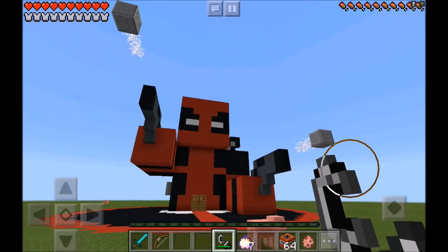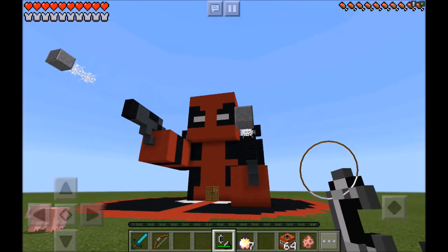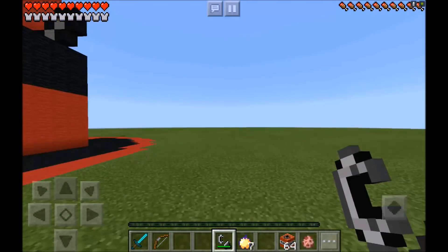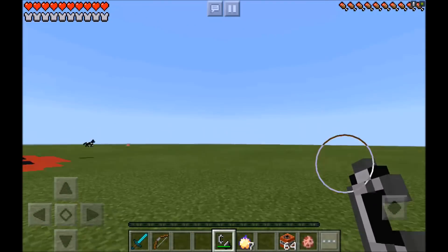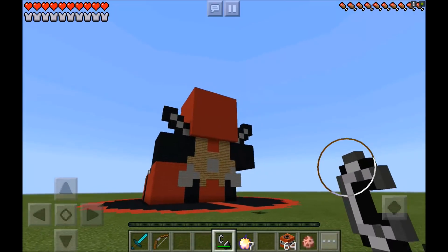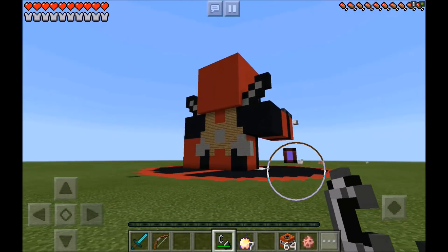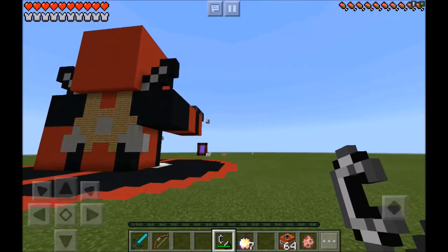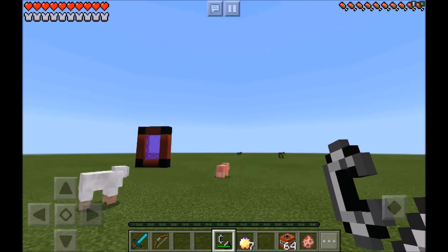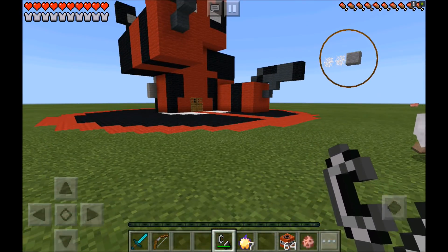It's a Deadpool house! Oh my god, and he's got two guns and the bullets are actually coming out of his guns. And he also has, I believe, a sword on his back — he might have two swords guys, he does! Oh my gosh guys. And they even made him a little shield as well, which is really, really cool guys. But you know what we got to do now — we got to head inside Deadpool's house and see what it looks like guys.